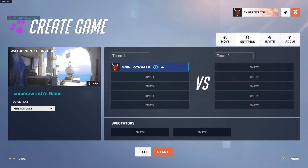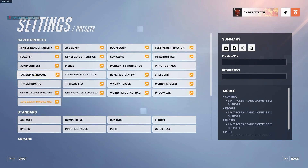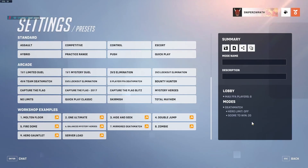The first part of setting up your workshop is setting up your custom game. You're probably going to start with a preset. I really just suggest a deathmatch or skirmish. I'm just going to do a deathmatch quick.